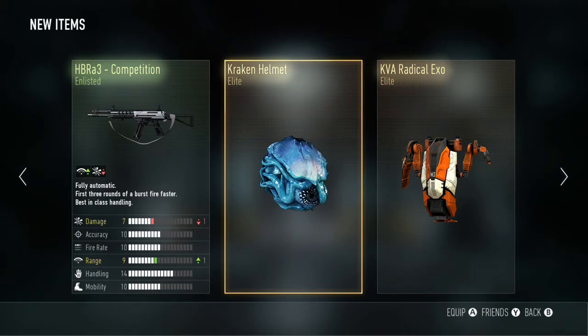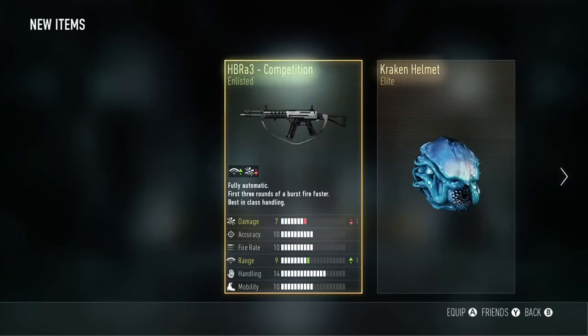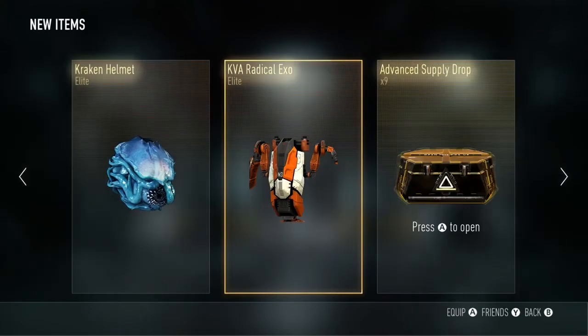Here's another HBR variant but the damage is down, so I'm not a fan of that. But then we get the Kraken Elite Helmets and we've also got the KVA Radical Elite XO.